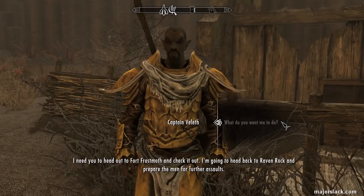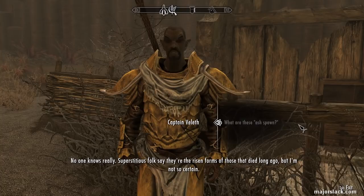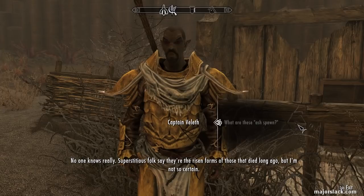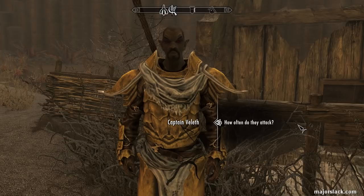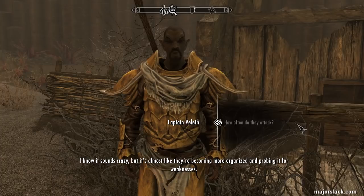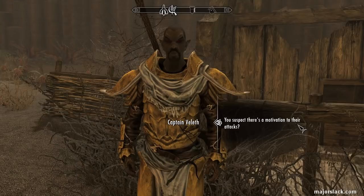Back to Raven Rock. The captain explains that no one really knows what Ash Spawn are - superstitious folks say they're the risen forms of those that died long ago. They started attacking the bulwark a few weeks ago. His men were able to kill them but they keep coming back. They've had two other assaults at different spots on the wall - it's almost like they're becoming more organized and probing it for weaknesses. Something has to be directing them.